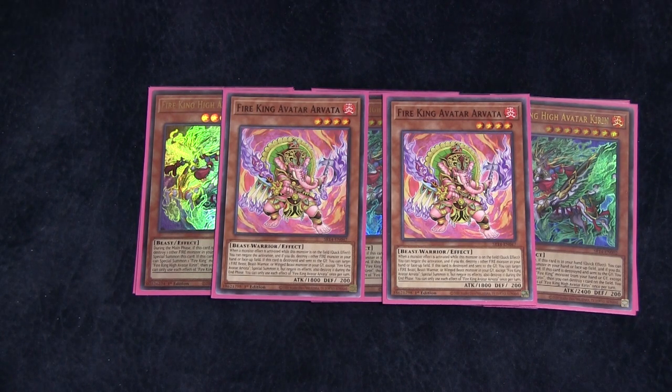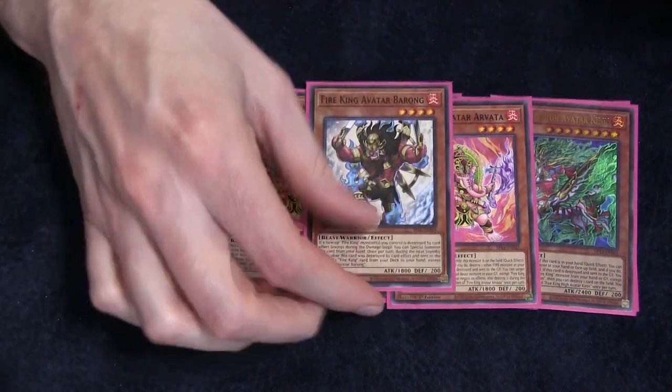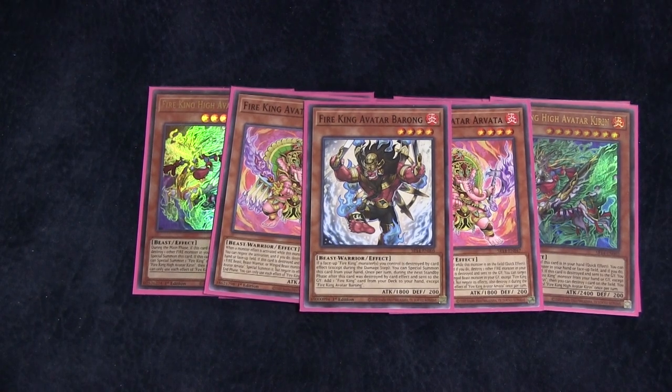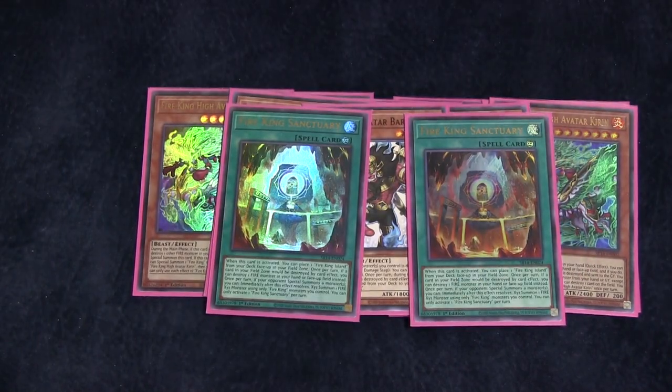We are playing two copies of Arvada. It's a monster effect negate — you can destroy a Fire monster to negate a monster effect. Really, really useful. There is a Spell Trap negate version, but I'm just not playing it in this list. And then when it's destroyed, you get to Monster Reborn a Fire King. We are playing Barong — during the standby phase after it was destroyed and sent to the graveyard, you are able to add a Fire King monster from your deck to your hand. We are playing two copies of Sanctuary, which lets you activate Fire King Island directly from the deck and also protects it, which is super useful.